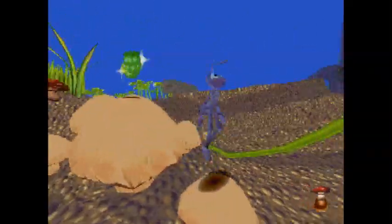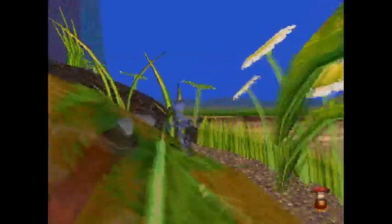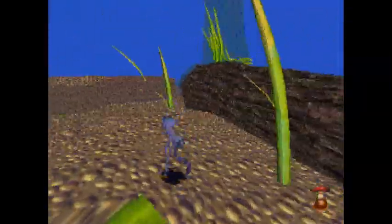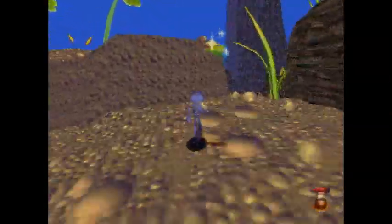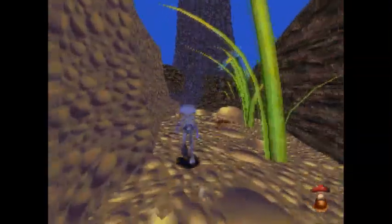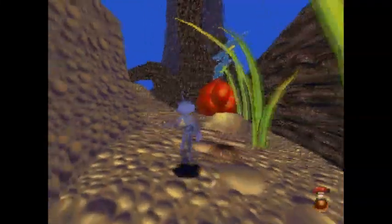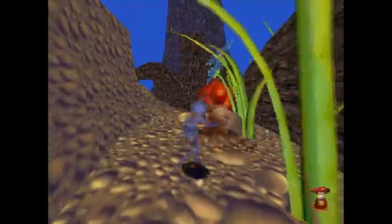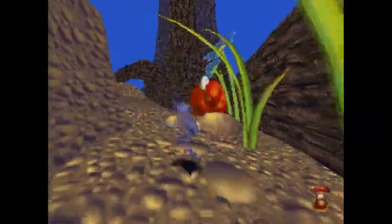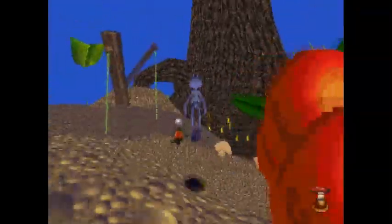There's a homing berry up there — homing berry! Another nice thing about the butt bounce is it can prolong your aerial momentum, allowing you to get across slightly wider gaps. These are earthworms — they pop out of the ground and can't be hurt by red berries. But you can kill them with green berries, blueberries, or anything that's not a red berry; the red berries will bounce harmlessly off of them.